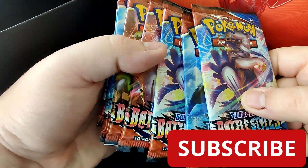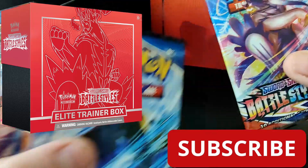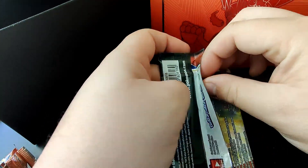Welcome back! Here we are back with a Battle Styles ETB — eight packs — on the hunt for that golden Houndoom. We're going to get right into it and not waste any time.